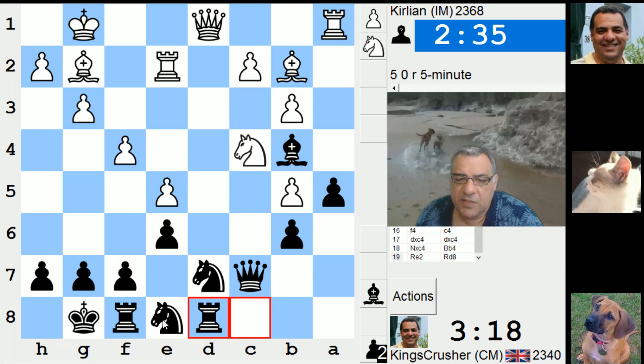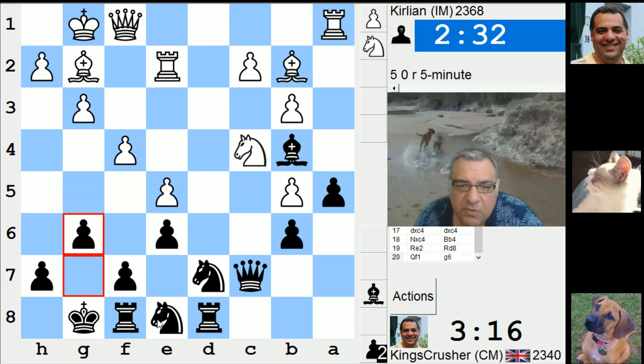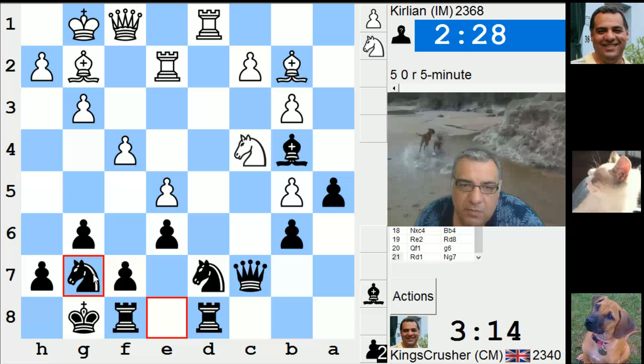This is my worst piece anyway. I think improving the worst piece is sometimes a good idea. It goes to f5. Check and win the pawn. Why don't I play check and win the pawn? Could have won my pawn back with the check.